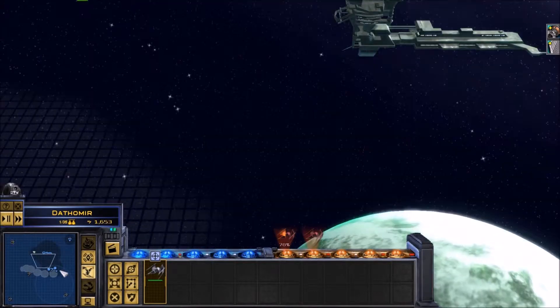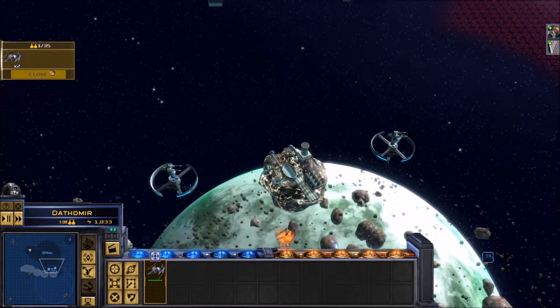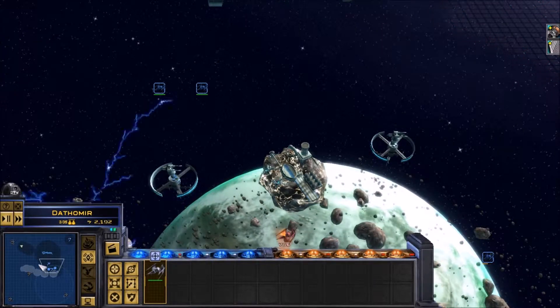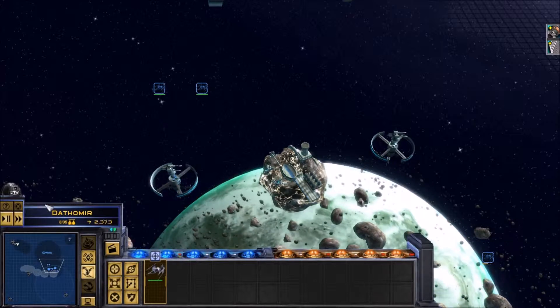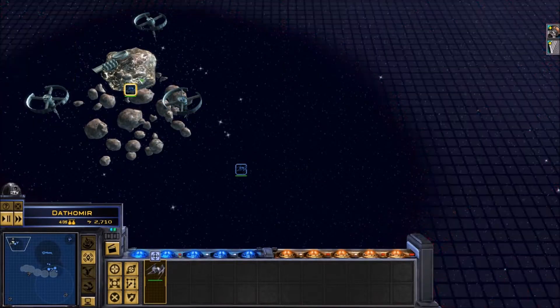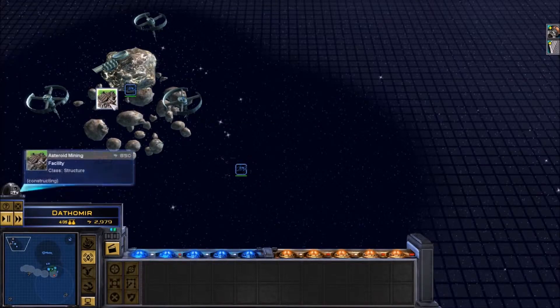Asteroids ahead. Evasive maneuvers. Choose your reinforcements. A TIE squadron here. Reinforcements en route. TIE squadron here. Choose your reinforcements. There you go. Watch for spaceships — space station under attack.